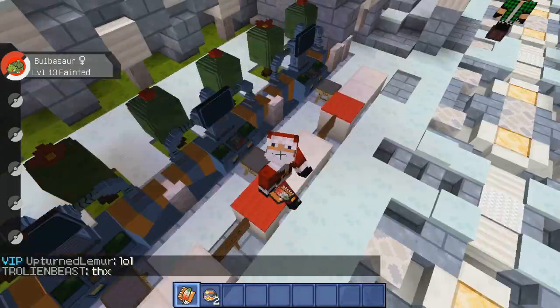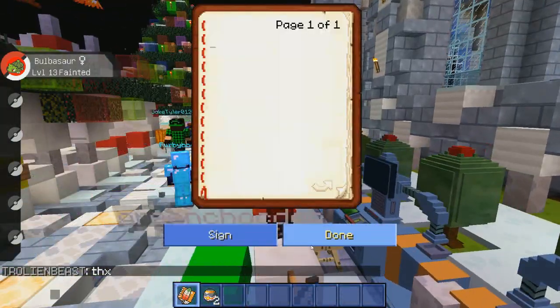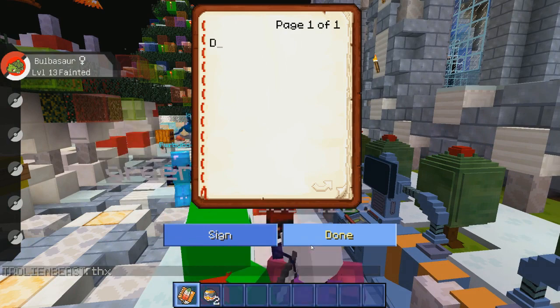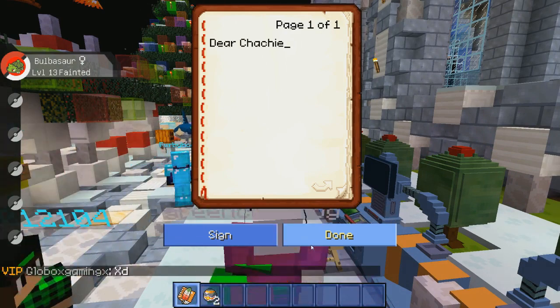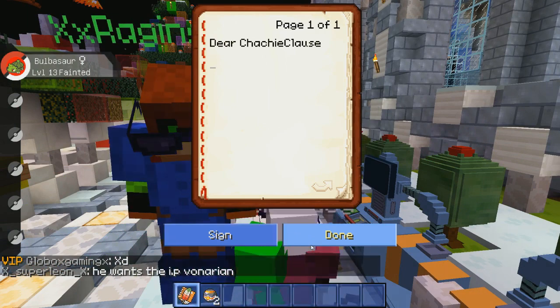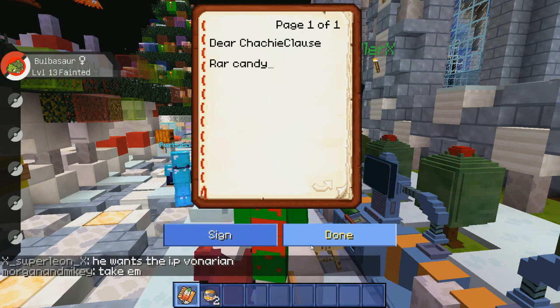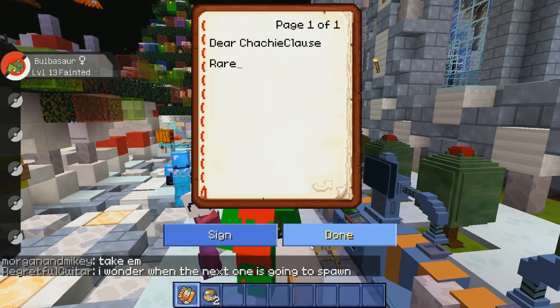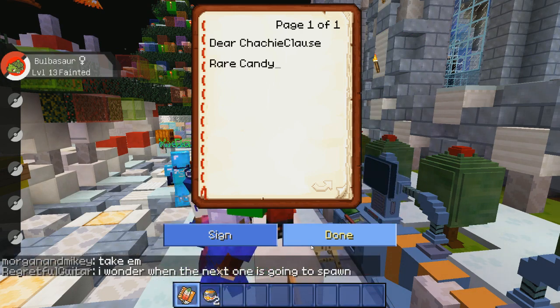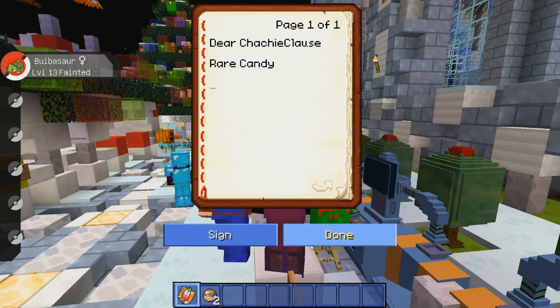If I'm on, just let me know and I'll give you a book as well. To submit a Christmas list, open the book and write something like 'Dear Chachi Claus' — you need to write Pixelmon stuff, like rare candy or something like that. You can make a huge list if you want.